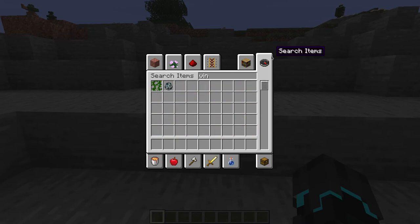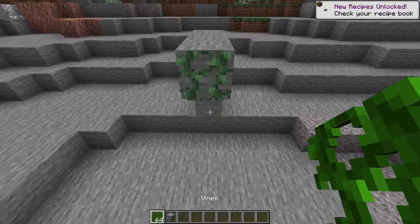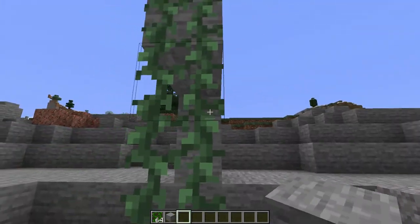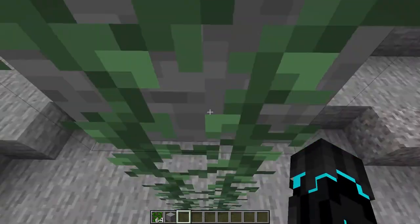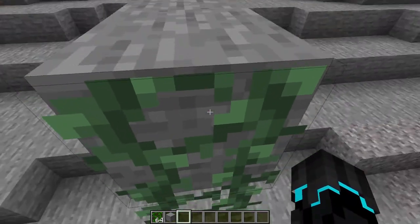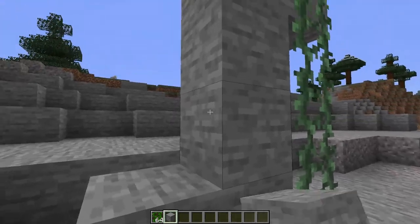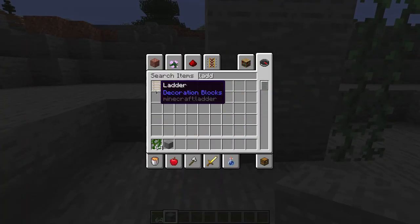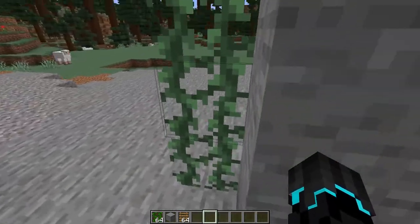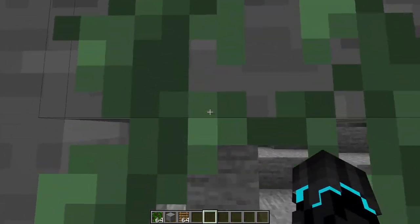Let us actually test that by quickly getting a vine. I'll build up like this and place the vine, then remove the stone. So now I can go over to it and by holding space bar I can climb the vine. If I just walk through it normally I just pass through it. Comparing it to a ladder - if I go over to a ladder and press space bar, I will also be going up. So it's basically the same thing.